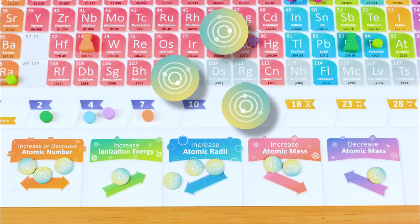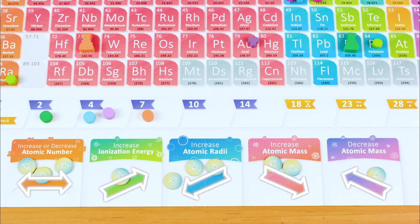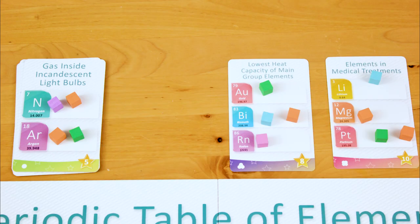On your turn, you either spend energy tokens to move your flask according to certain movement patterns, or you collect tokens from these spots, but never both on a single turn.